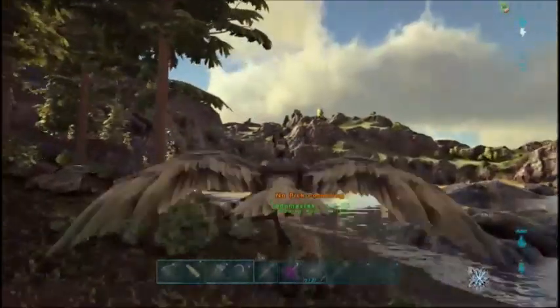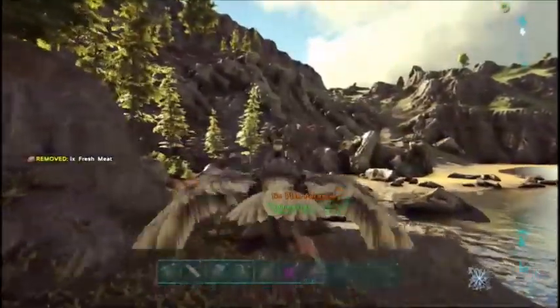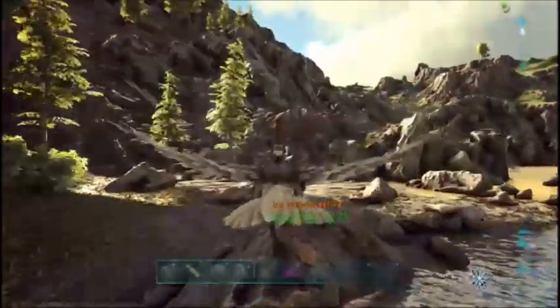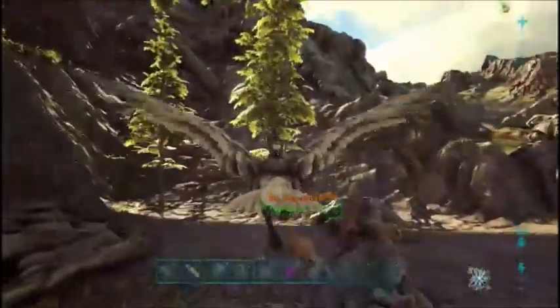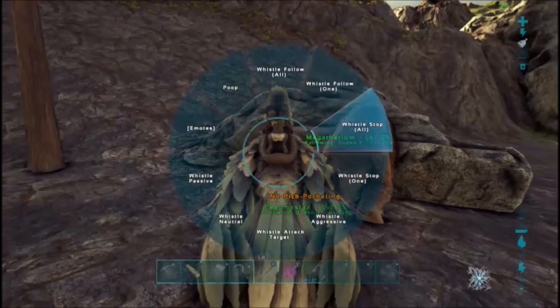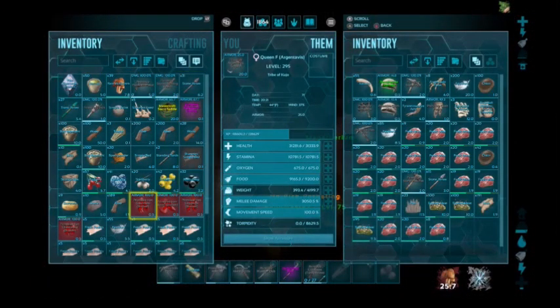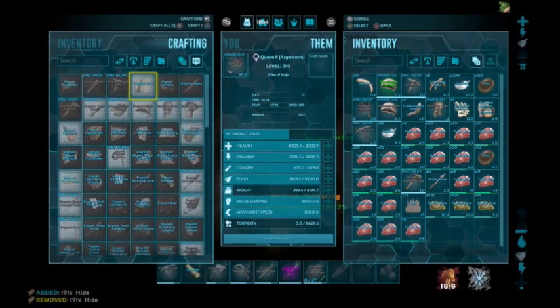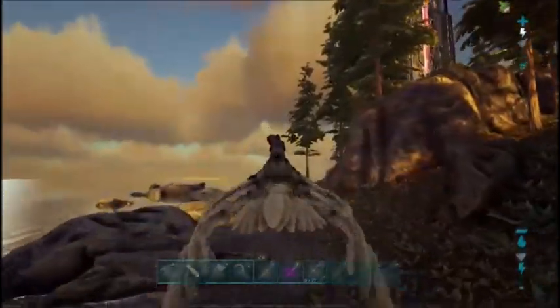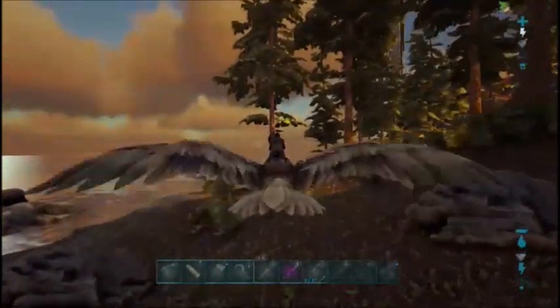It looks like it's tamed, so that's good. I'm going to have to eat some food here soon. Yep, Megatherium's tamed, so I'm going to lead the pego over here with him. Alright, we'll stop for a second and eat some food. All my clothes are broken. I guess what we'll do to keep ourselves from freezing is go ahead and make some hide. Those guys are on attack target, so if something does come over to them they'll be able to kick its ass.